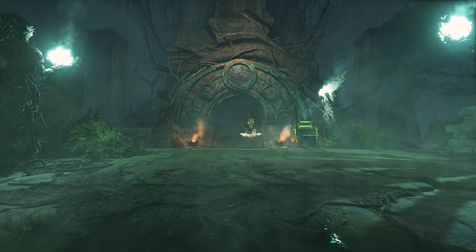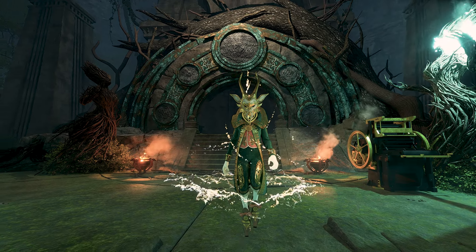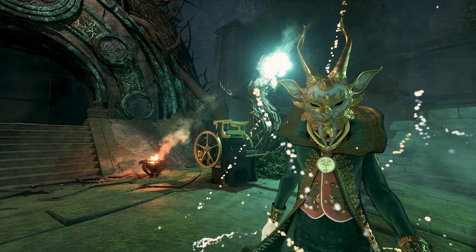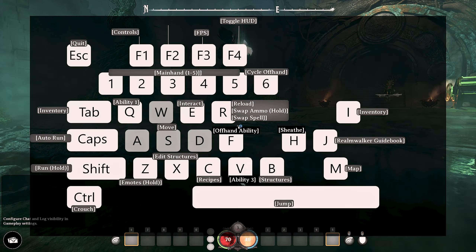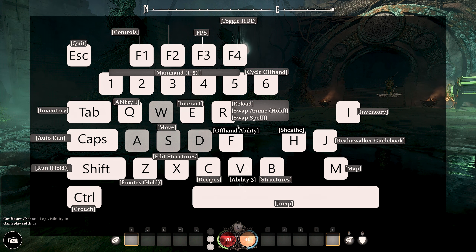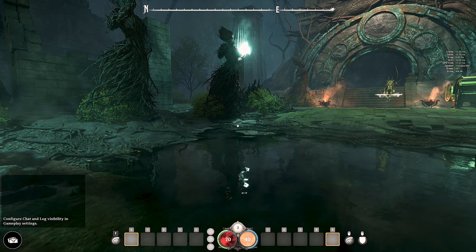In front of us we see the first portal we will travel through, as well as our companion — the legendary Puck. Puck you probably met in the stress test. He's kind of like your guide — he'll help you navigate through the tutorial areas and give you the crash course on how Nightingale works. Just before speaking to Puck, I was also messing around with some of the keys. If you press F1 on your keyboard you get this button pop-up showing abilities, structure building, and all that sort of stuff. You can also check your FPS, which is pretty cool.